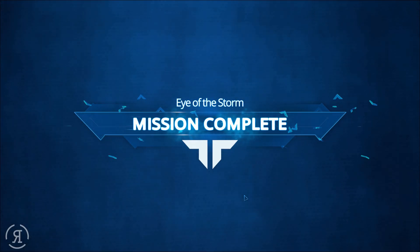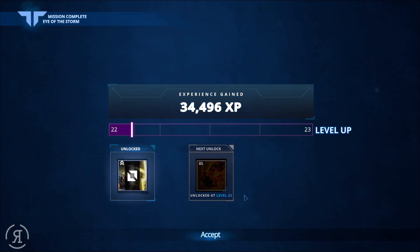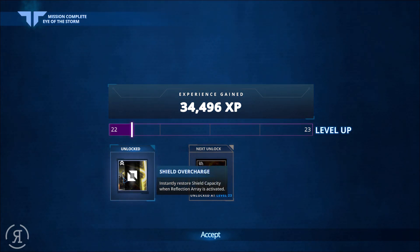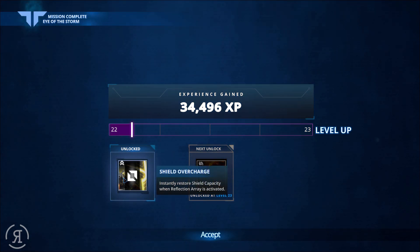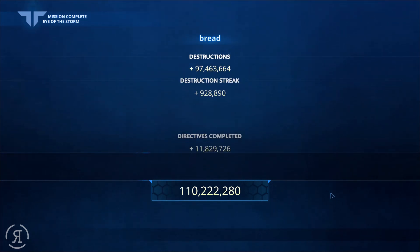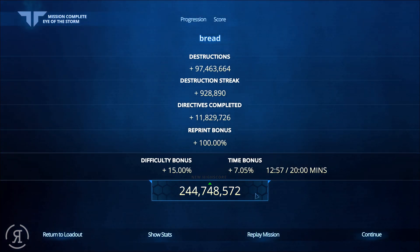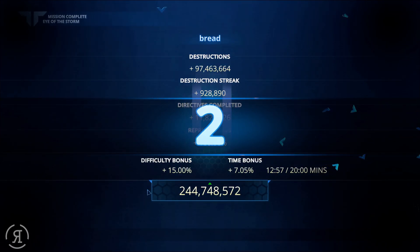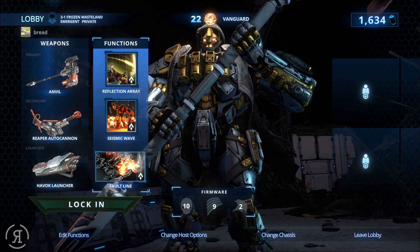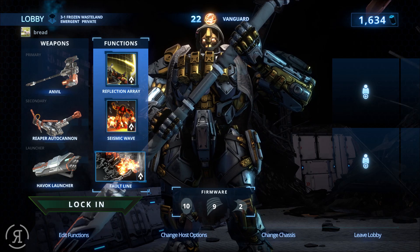And there is Eye of the Storm, with a little bit of insight into the storyline. I know who Alpha is but I will not be providing any spoilers. It's actually a pretty cool story. We are now level 22 — we gained two levels from that. We unlocked Shield Overcharge, which instantly restores shield capacity when Reflection Array is activated. We also got a pretty high score — it says new high score, so I'll take it. That is another look at Livelock — I hope you enjoyed this.